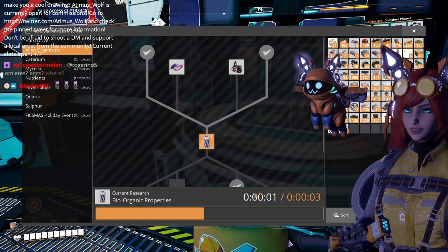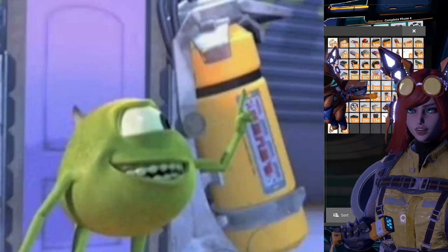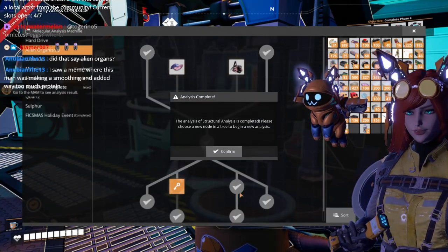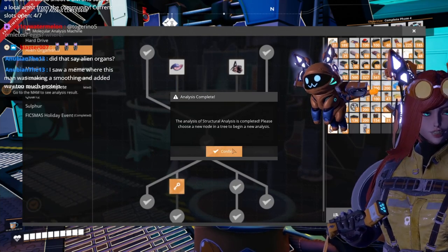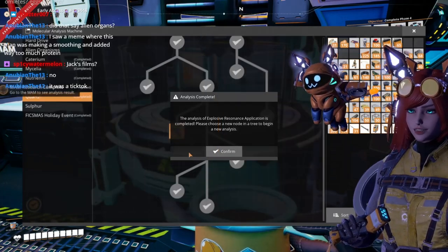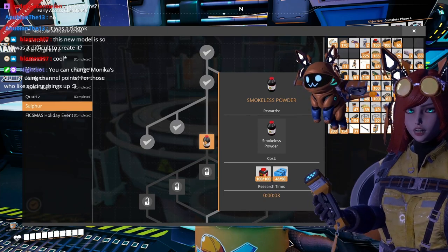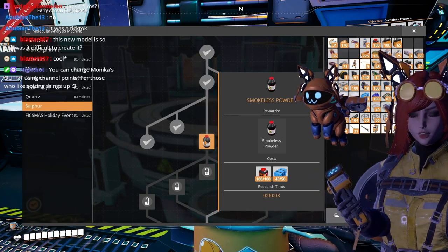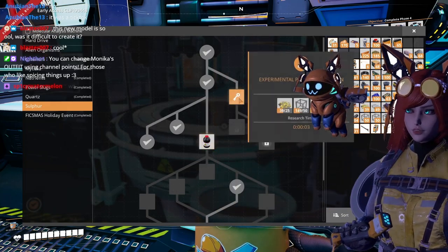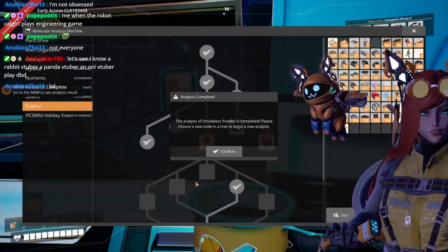We can get the bio-organic capsule — it looks like a screen canister from Monsters, Inc. Way too much protein; really fun to automate, I'm gonna love that to death. And here's an entirely new product: smokeless powder. Pretty sure this is going to be only used for weapon manufacturing. Is it really smokeless, though?